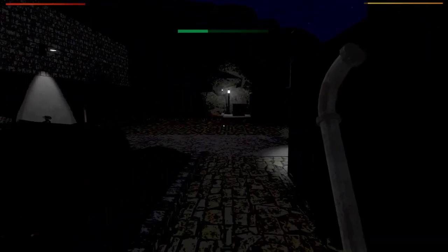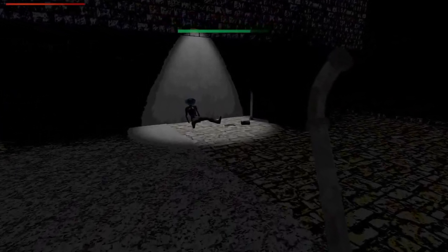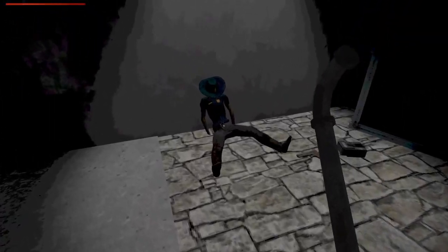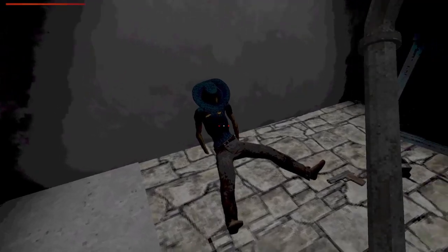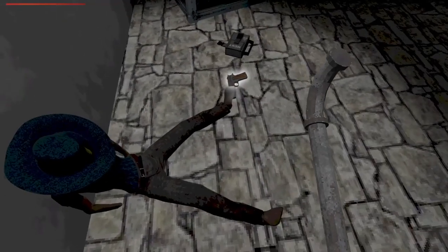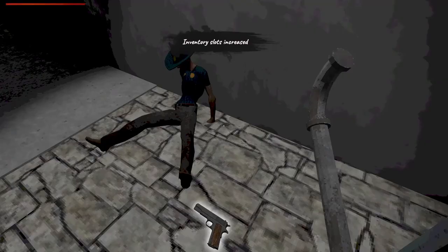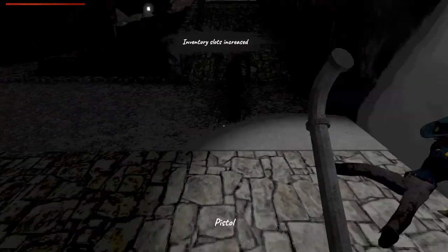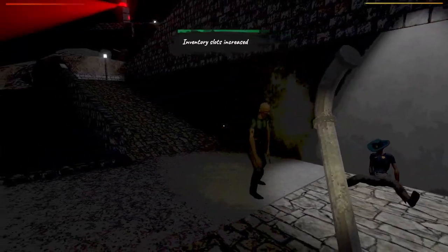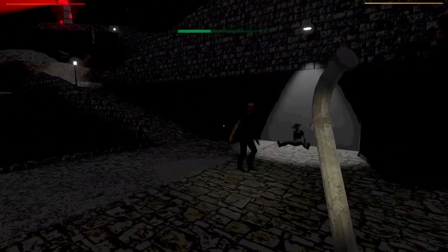I did see a dude in some sort of get-up over here. Armed with a pistol. Looks like he's wearing some sort of ranger outfit. Okay, hello. Inventory slots increased — okay, that was from something called Nest. Oh my god, hi. I should probably make sure I'm walking around with my flashlight on, shouldn't I?